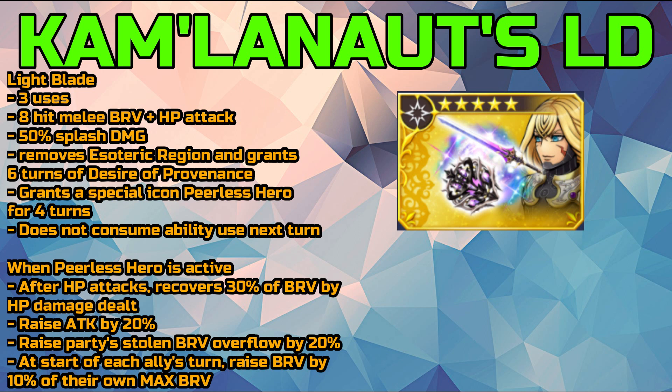While Peerless Hero is active, after every HP attack he recovers 30% of his brave based on the HP damage dealt. He also gains a 20% increase to his attack, raises the party's stolen brave overflow by 20%, and at the start of each ally's turn raises their brave by 10% of their own max brave — sort of like a brave regen effect.